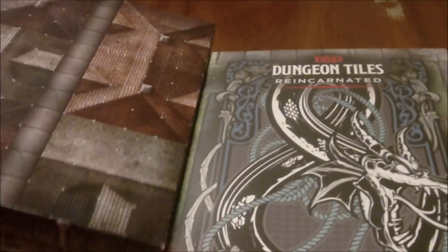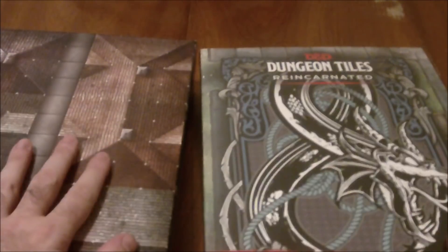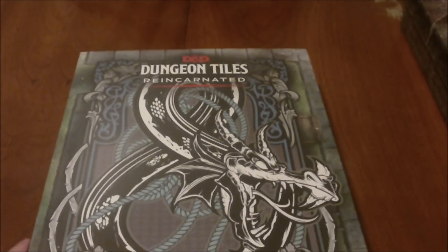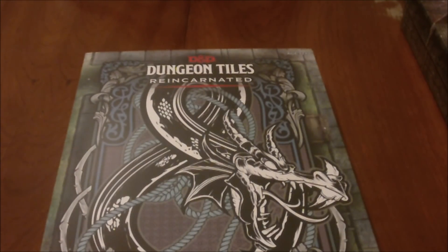This is the 2010 version, and I want to show this off because I'm wondering how much of the new set is just copied directly from this. Without even opening it I can already tell that part of the box is exactly the same. I'm going to set the older version off to the right and keep the newer one to the left to make things a little bit easier. So let's open this up and have a look.